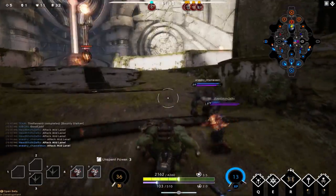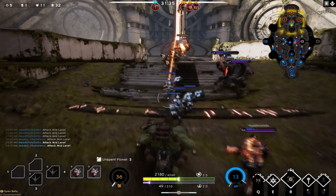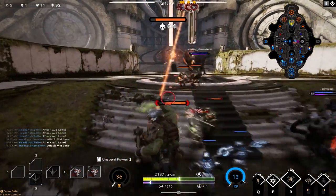Your Q ability not only increases the movement speed of your teammates but also the minions — as you can see here, you can push a tower faster with that Q ability.